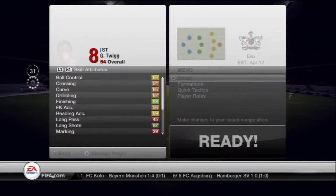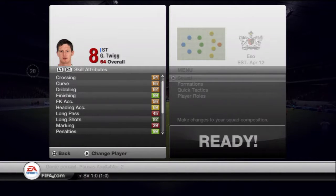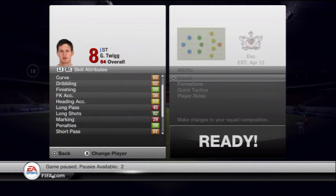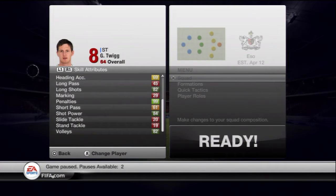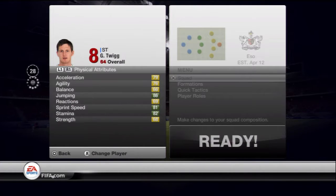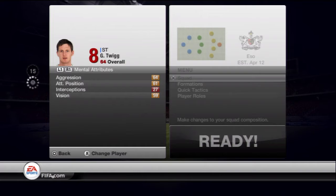We are going to move on to the 72 in form and then at the end we'll talk about which one we want to use. So 99 finishing on the 72 version. We've got 82 long shots which is a big improvement, 99 penalties, 84 shot power, and 82 volleys — which is an average of about 6 plus improvement in all of them. Nice decent sprint speed of 81 and increasing jumping of 86, so he's good in the air as well.